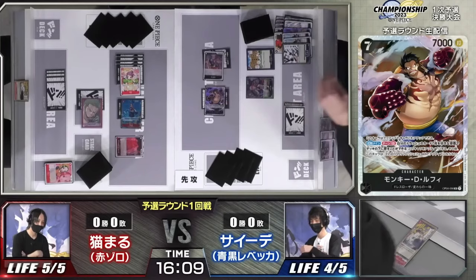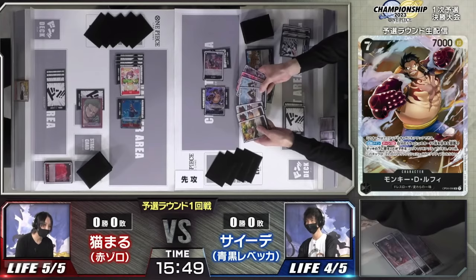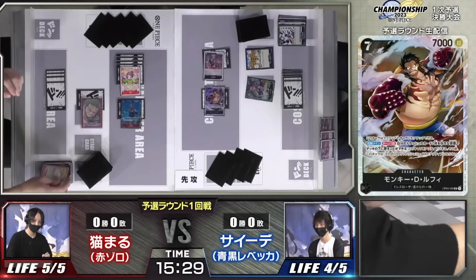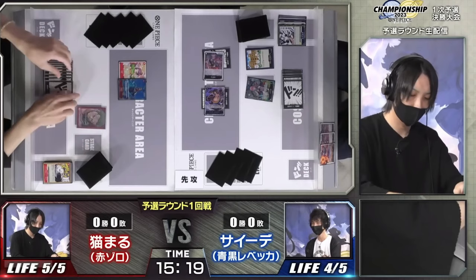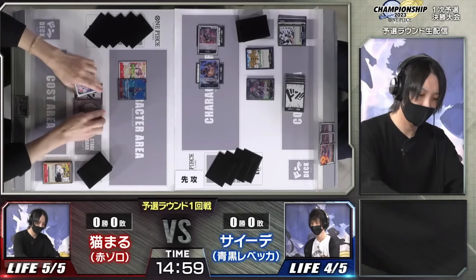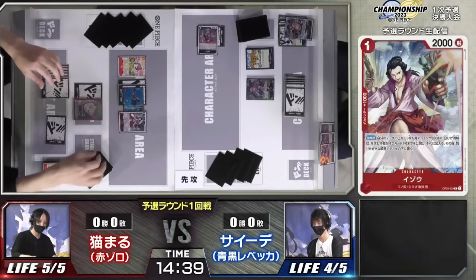He taps seven, plays Luffy. Luffy goes eight at Teach - Teach goes down. He uses Luffy's effect to put seven cards on the bottom of his deck to re-stand, then attacks Marco, which will probably be met with a Rad Beam discard. Look at what I said - it's naturally starving Zoro out of resources. He has zero cards in hand and five life.